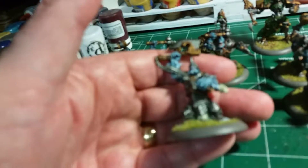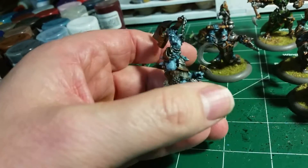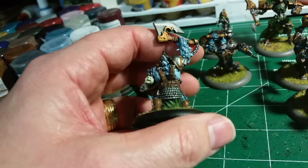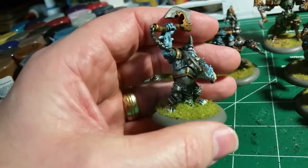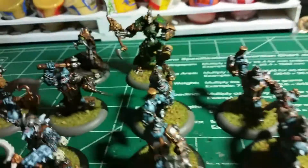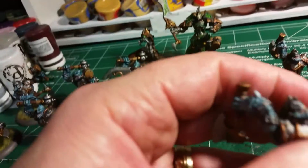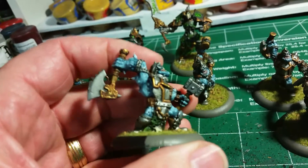This is the unit leader. He's got a nice little side blade and a nice axe with his chains on it. His armor looks pretty cool — I like the way they came out. Most of these are pretty much identical. This guy here has a hammer and an axe.